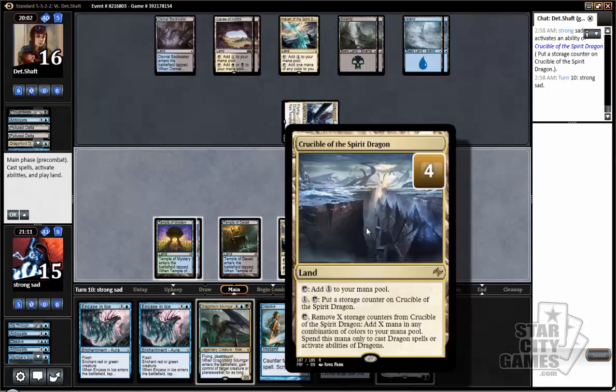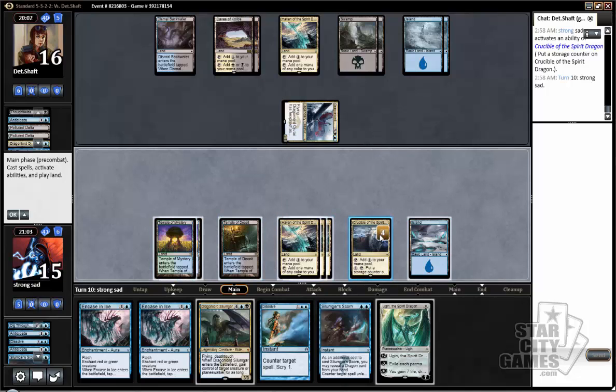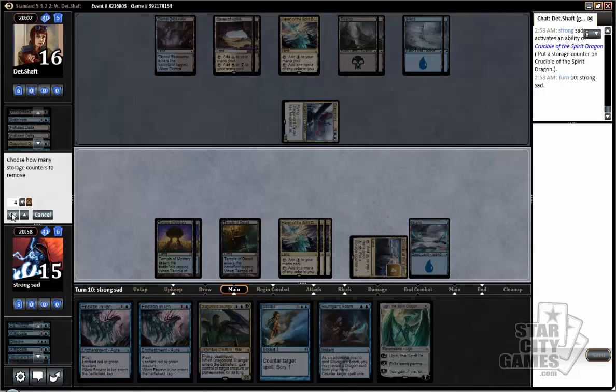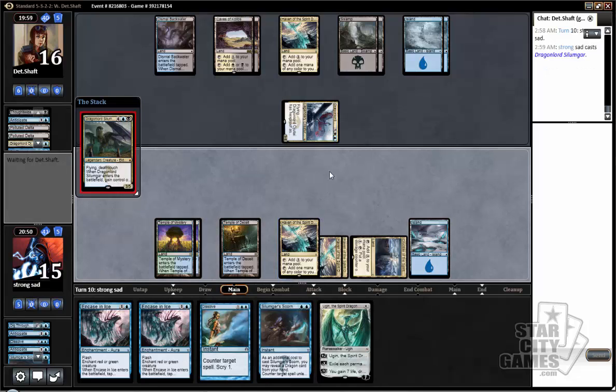Is it tilting to anybody else that Crucible of the Spirit Dragon can't cast Ugin? It's pretty tilting to me, not going to lie. Alright, so we actually have to use all of these storage counters — black, black, black, blue, blue. Cast this Silumgar with double counterspell back up. Maybe it'll work, and if it doesn't, we can always get it back and try again. Or just cast a Ugin and tick down and exile that, though he could potentially play another one.